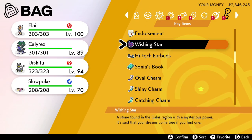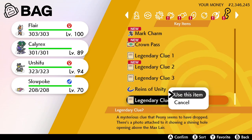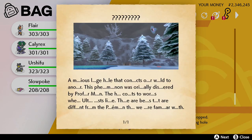As we can see if we go over to the bag and go over to key items, it's down the bottom — Legendary Clue with a question mark — Legendary Clue 4.